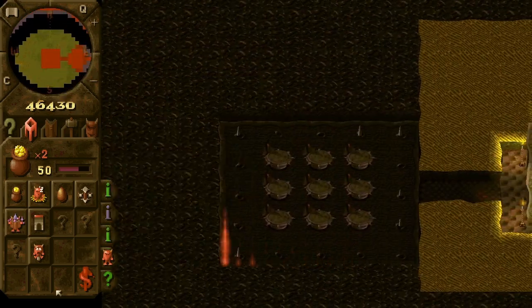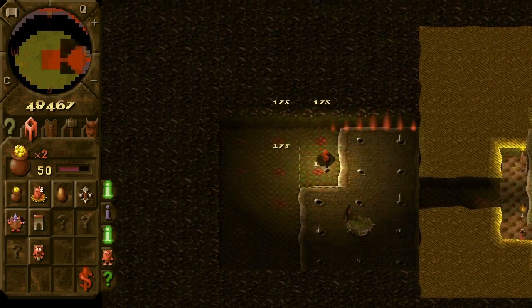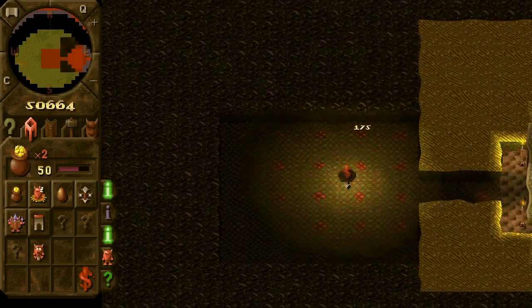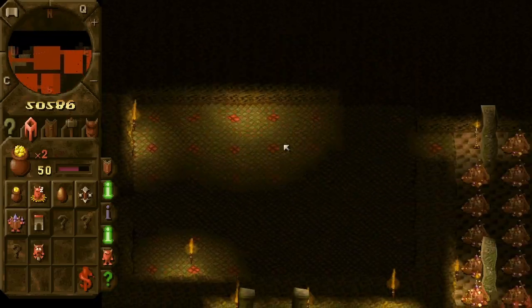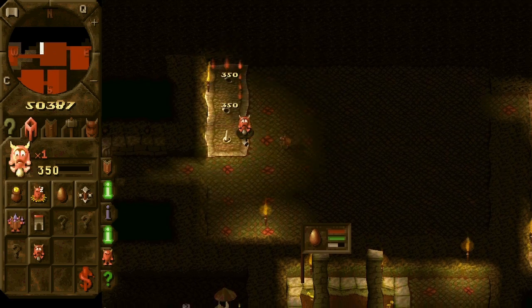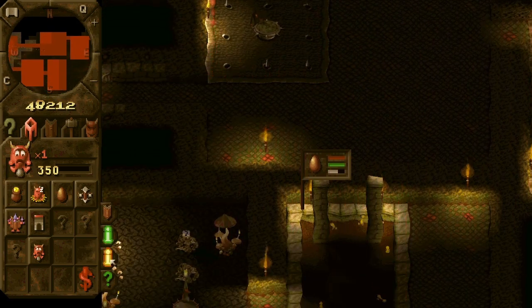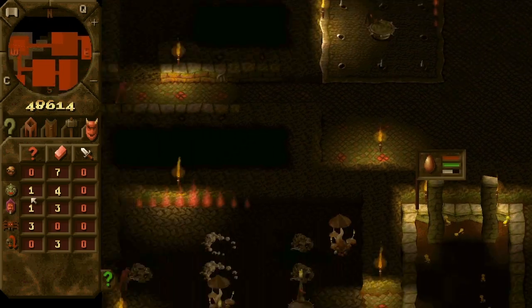We don't really need a torture room here — we can build it in our place somewhere. A new spell has been researched. We just need a very small torture room to attract new mistresses.